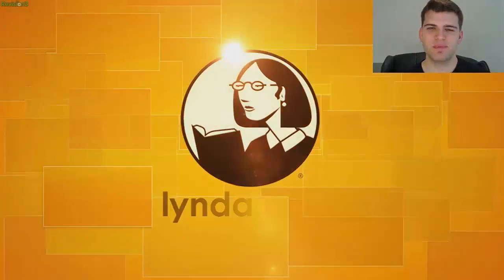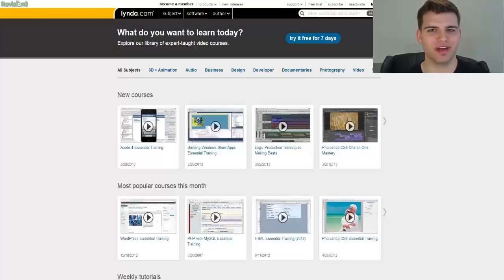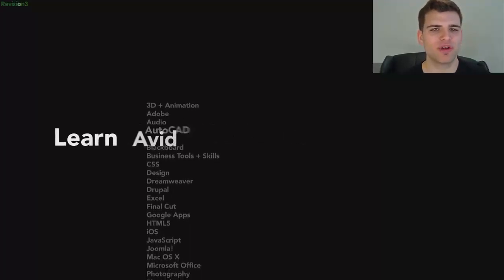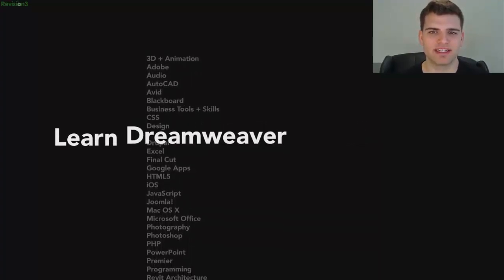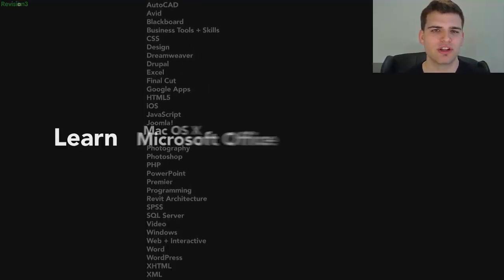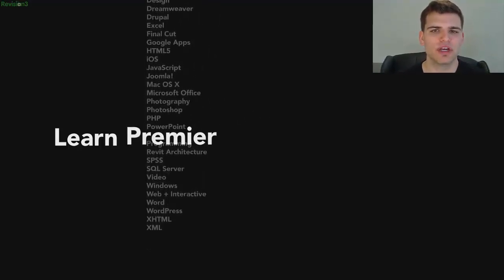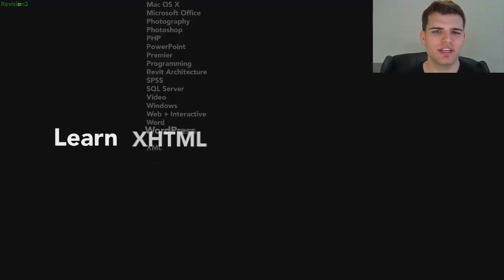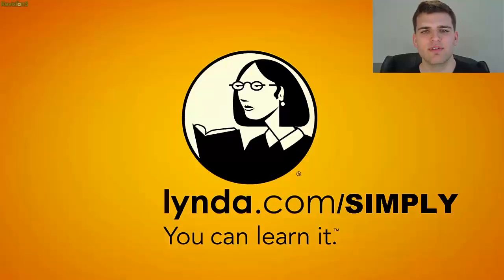Today's sponsor is Lynda.com — an online learning company with more than 77,000 video tutorials teaching software, creative, and business skills. Memberships start at $25 per month with unlimited 24/7 access to video courses taught by expert instructors with real-world experience. Learn anytime, anywhere at your own pace — from web design, programming, photography, business, audio and video, to 3D and animation. Try Lynda.com free for 7 days at Lynda.com/simply.